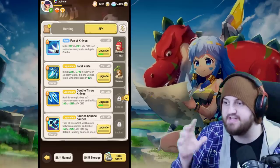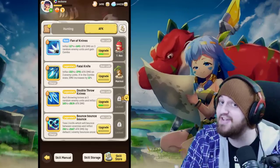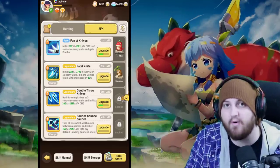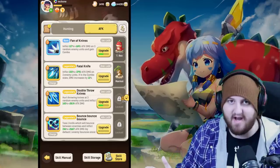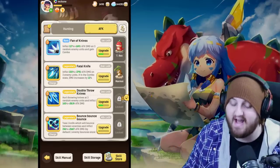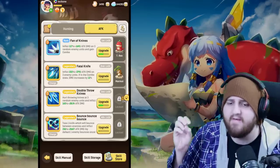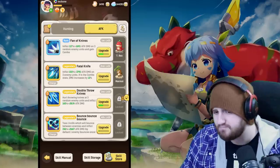This build also works for an AOE boss rotation. For AFK, the cool thing about Rogues is that if you have your first three abilities set up as 3-3-3 and your mana cost is below nine, you can get three abilities out before 20 seconds. This maximizes your EXP gain. Assassins have the flexibility to get three off: Fan of Knives, Fatal Knife, Double Throw Knives, and Bounce Bounce Bounce as a backup. Fan of Knives sets up the combo, Fatal Knife AOEs again with the combo bonus, and Double Throw Knives is a strong AOE.